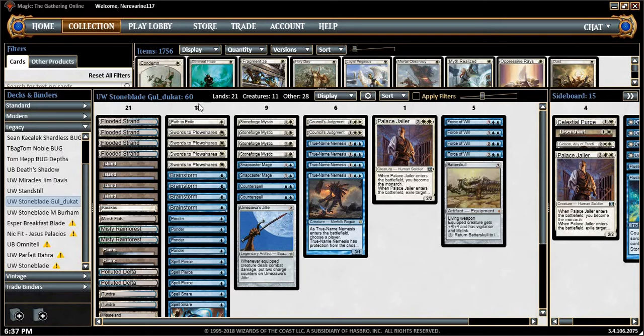Gouldicott, or however you want to pronounce that name, piloted this list to a very, very high finish — I think first or second place in a challenge a couple weeks ago. We're going to take this for a spin. This is a different twist on the blue-white Delver lists that have been gaining popularity recently. It's hard to tell where the blue-white wave is right now, and GP Niagara will give us a much better appreciation for where this deck is at in the meta.